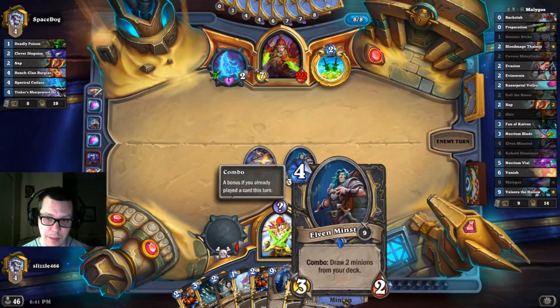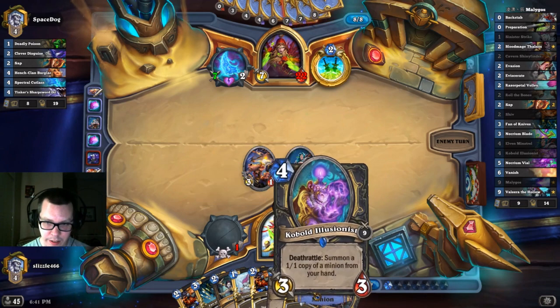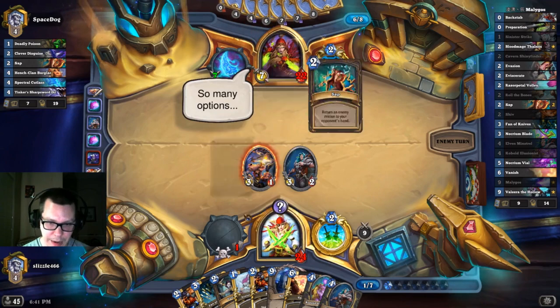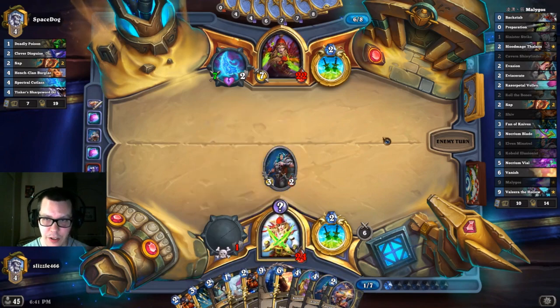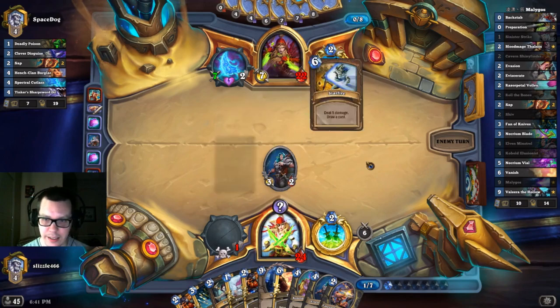Let's say, for example, that the Minstrel wasn't in our hand. If I hit next turn, if I play this for four mana and hit, I've got four mana left over, and I could do five, ten, thirteen, seventeen damage — twenty with the weapon. Okay, that's the second Sap. Starfire is interesting.